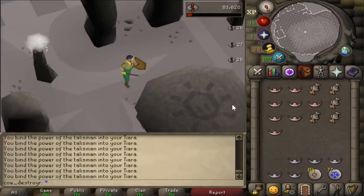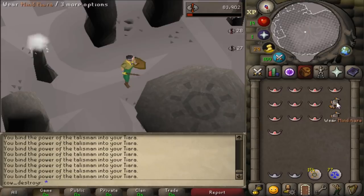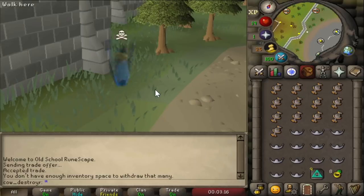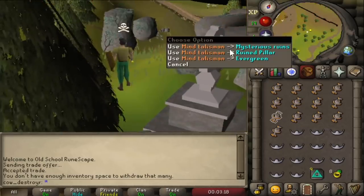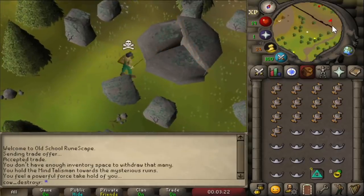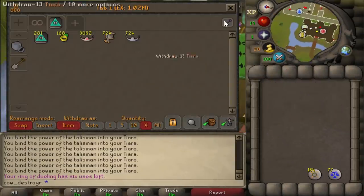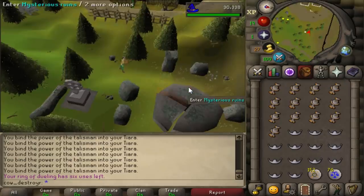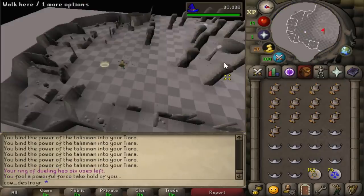The training process is really straightforward. You start with 13 Tiaras and Talismans, then teleport to the Mind Altar using the Tablet or the Teleport spell. On your first trip, you'll need to use your Mind Talisman on the altar to enter it. Once you make your first inventory of Mind Tiaras, you should then wear one of them and use that to get in, because that actually removes the animation of placing the Talisman down, which speeds up your XP.